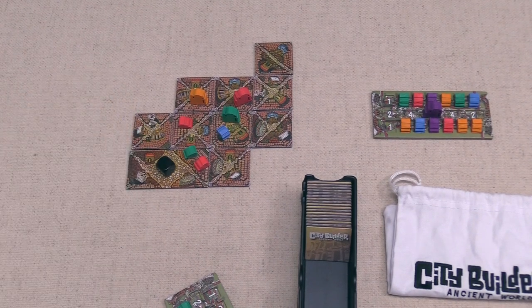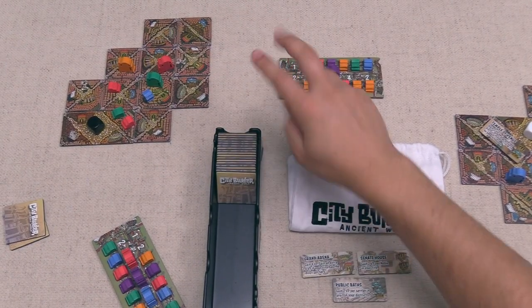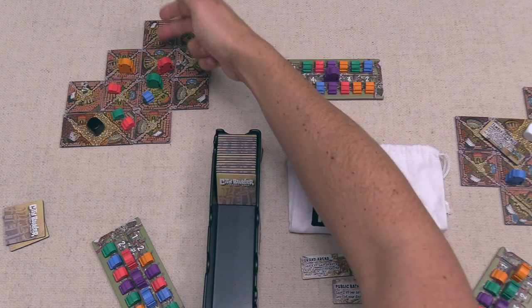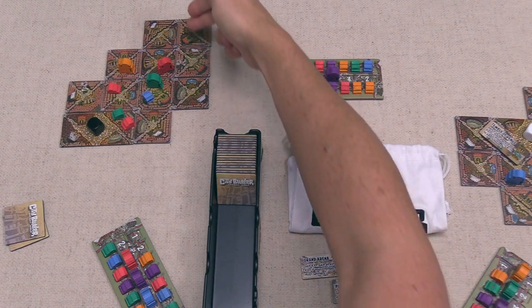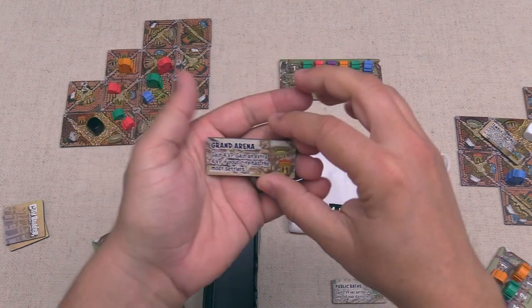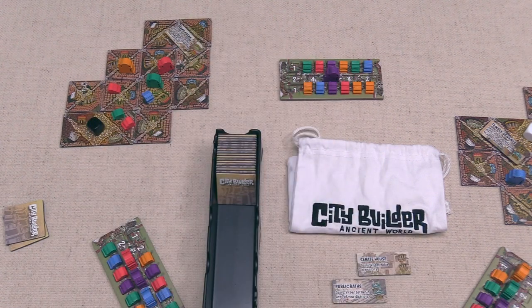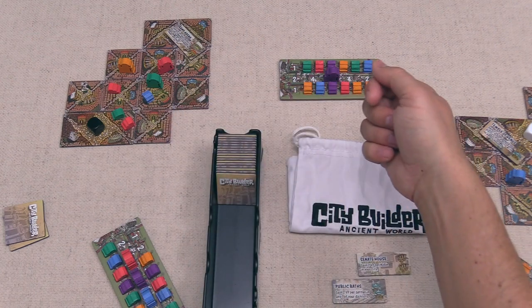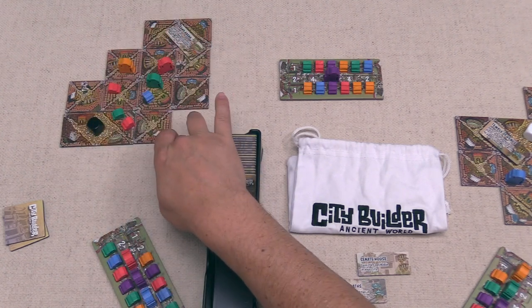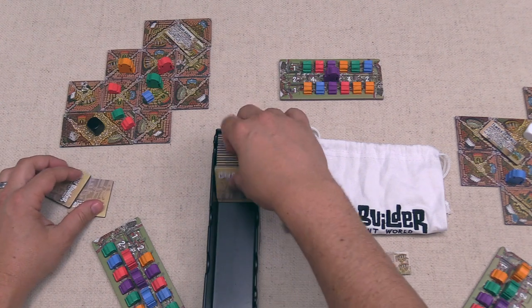The black player places a tile, completing two districts simultaneously. One is a one-by-one with an orange and blue landmark but no vacant houses. The other is a two-by-one with green and red landmarks — exactly what they need to build the Grand Arena, which is worth four points plus four more for having the most settlers. Currently they have seven settlers versus white's six and our three. For upkeep, black keeps their tiles and draws one more.